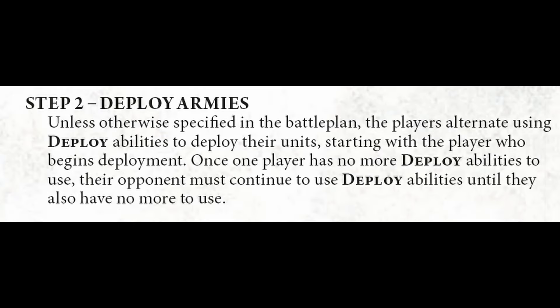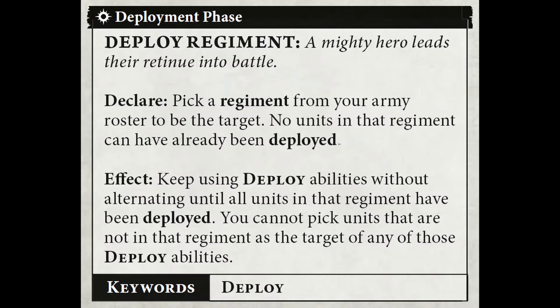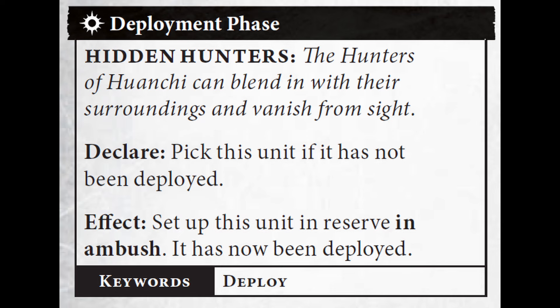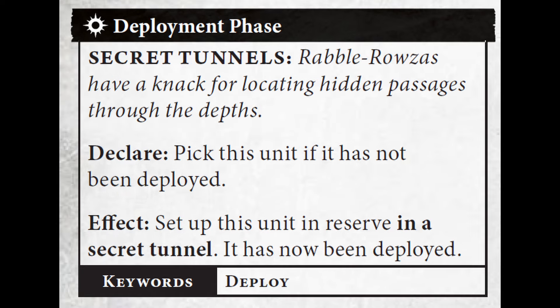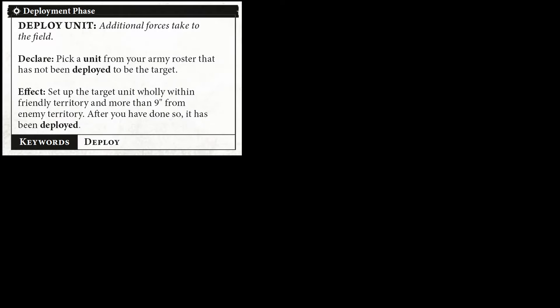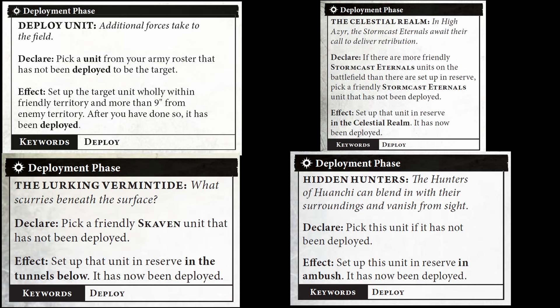In step 2, starting with the attacker, the players alternate using abilities that have the deploy keyword. Everybody has access to the deploy unit ability as well as the deploy regiment ability. Almost every faction has access to a faction or unit specific deploy ability, such as Celestial Realms for Stormcast, Hidden Hunters for Hunters of Huanchi, or Secret Tore for Rabble Rousers. It's important to note that the deploy regiment ability lets you use deploy abilities for all units in that regiment before alternating to your opponent, in any order you like as long as it follows the rules of your specific faction deploy ability.